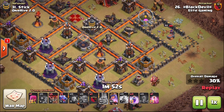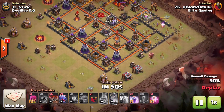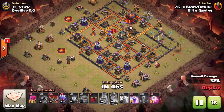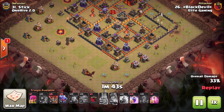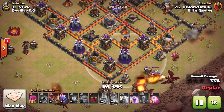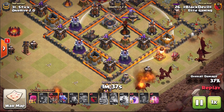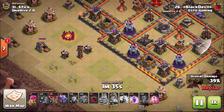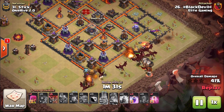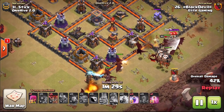The dragons then — as you can see we've taken out the trash buildings at the bottom — they're going to move straight into the core of the base, right into the heart of the defenses, where we have the rest of our spells remaining: three rage spells. Because the dragons unlike the balloons do obviously a lot less damage, so you actually want to use the rage spells to maximize damage — whereas since the balloons do so much damage you actually want to utilize the haste spells to get them over the defenses.